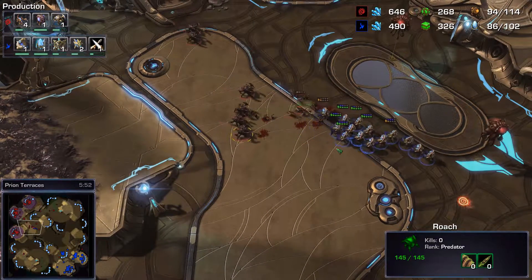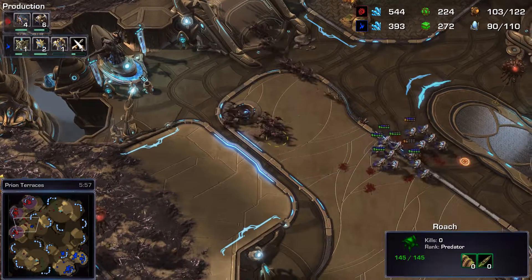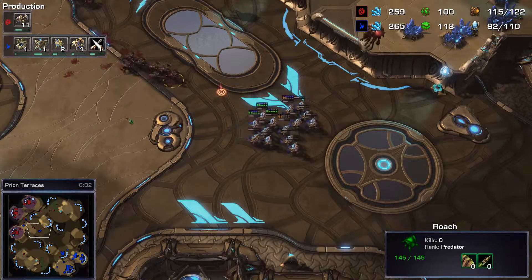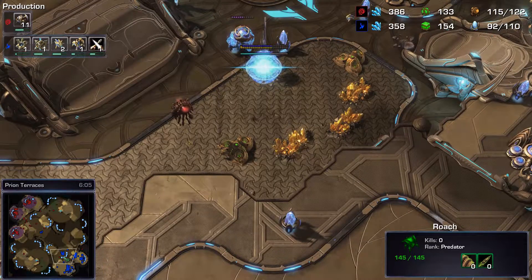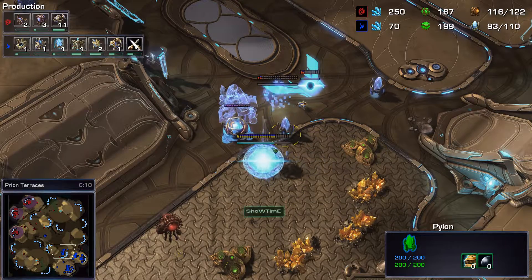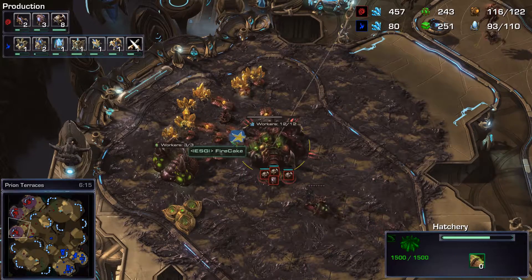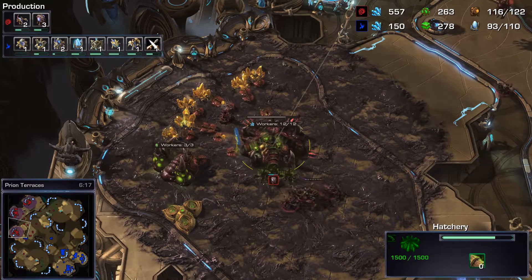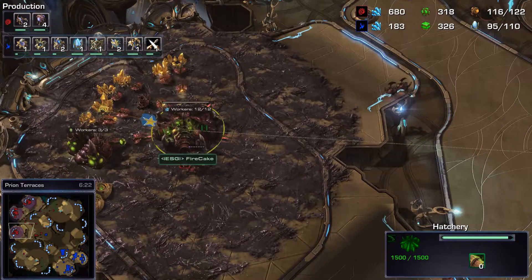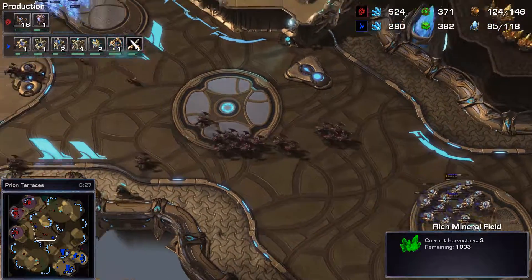As predicted, the roaches aren't taking much damage from the adepts. Level one weapons also going down for the Protoss player. An immortal comes out and a robotics bay, which I suspect will be used for disruptors - a good response. Another gold expansion going down for Showtime as well, which is smart because he can't let the Zerg sit on three bases ahead, especially one that includes a gold base, essentially making it like a double base economically.